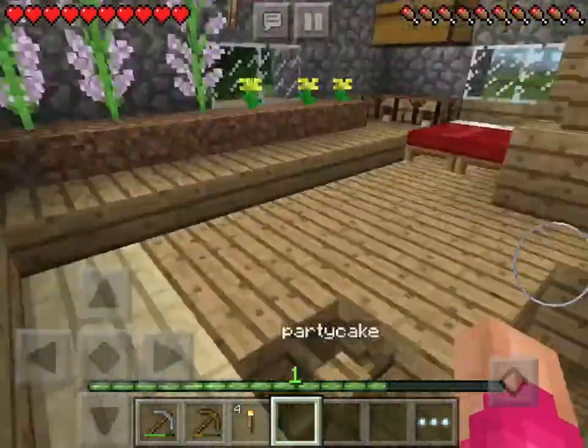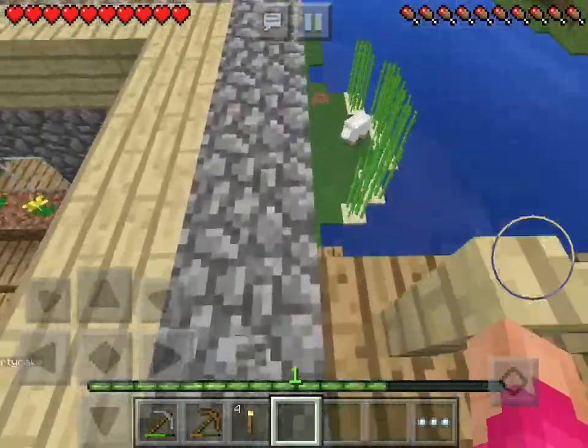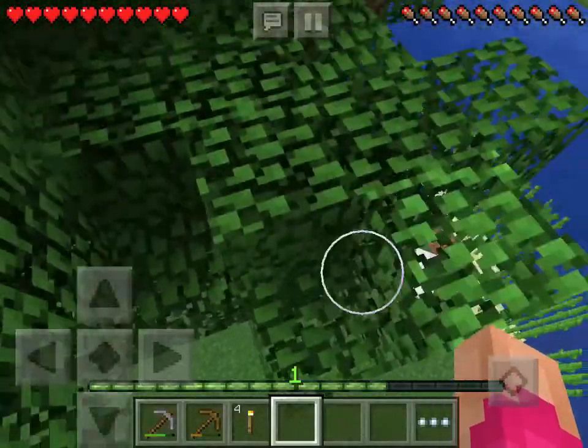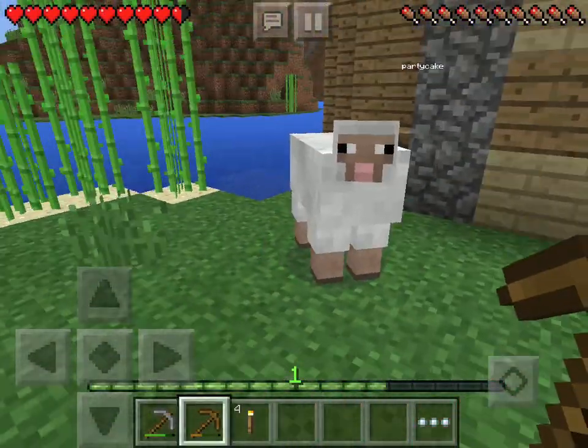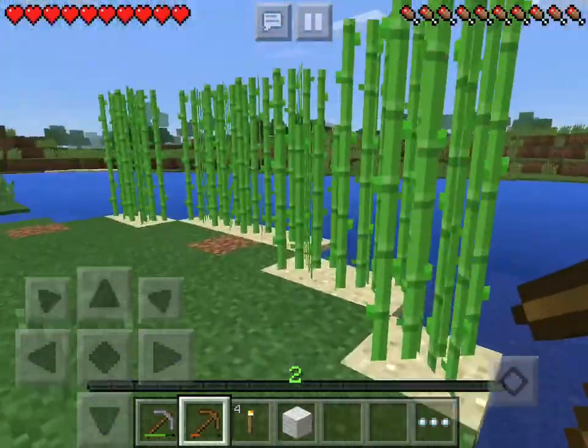I know where to make it. Let me get a ton of cobblestone. There's a sheep here — wait, there's your sheep. You're trying to eat our stuff, bad sheep. I'll kill it. Sorry sheep, bye sheep.